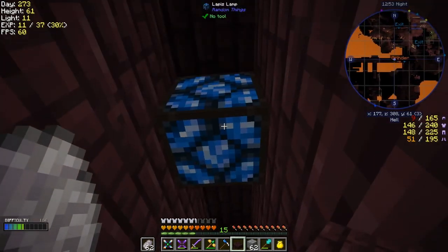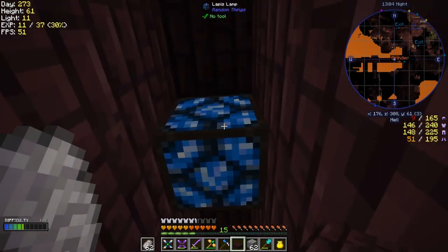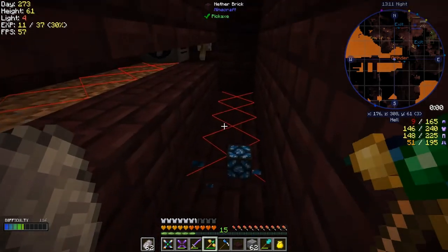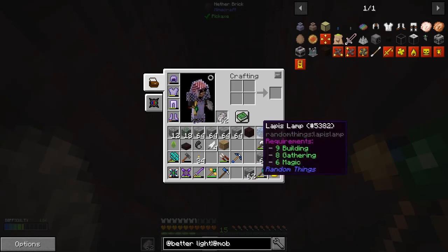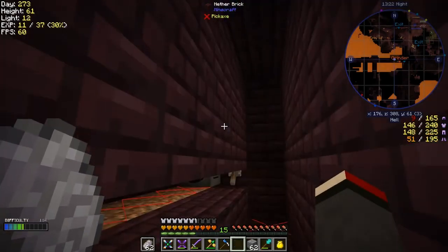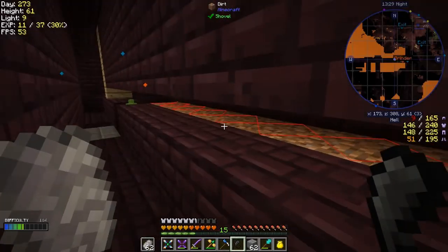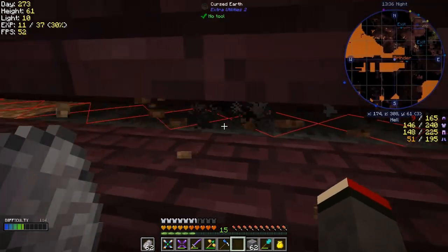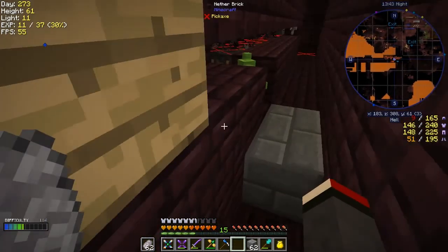The lapis lamp here doesn't prevent mob spawning. If I press F7 it's a bit deceptive — it says this area is dark but it's actually light. If I remove the lapis lamp you'll see it's also dark. It actually makes it dark for mobs but not for us. The fan is pushing down to the spike and there's no place for mobs to get out — mobs are dropping already!